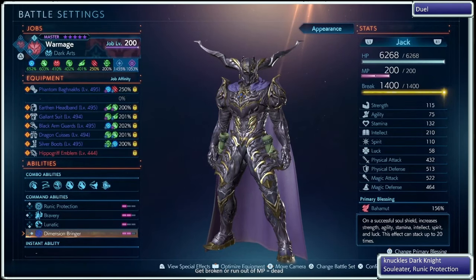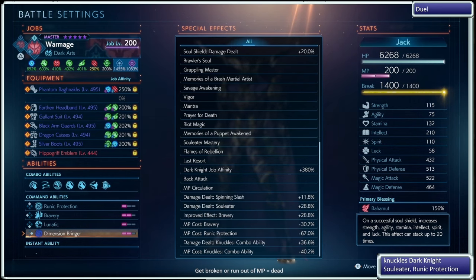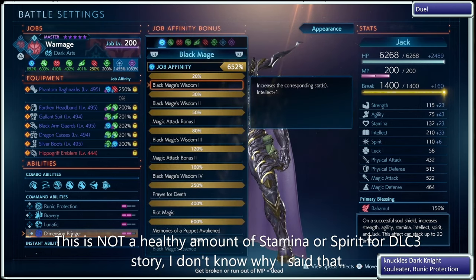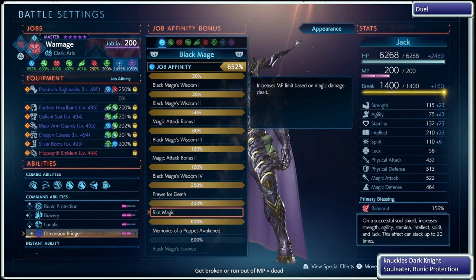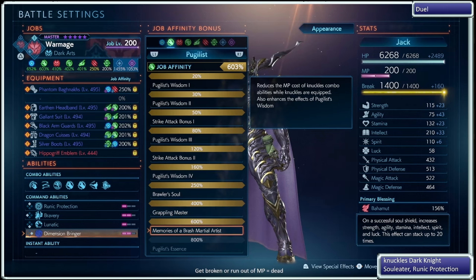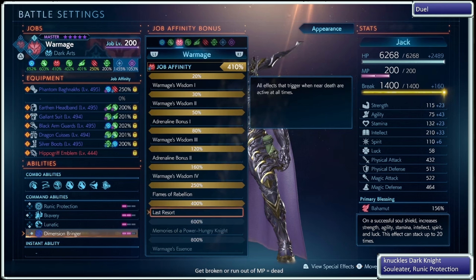Even though this is not a build video, let's just look at our gear and stats for a moment. I was Intellect-based with a healthy amount of stamina and spirit. I was using Black Mage 600% and 400% to help out with the Soul Shield, giving me more intellect and building my max MP. I have Pugilist 600% to reduce the MP cost, as well as the 400% to get access to more combo abilities and extra damage dealt.